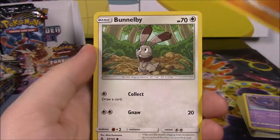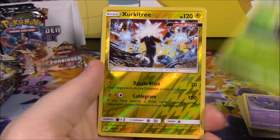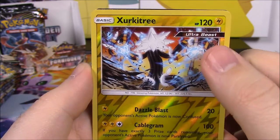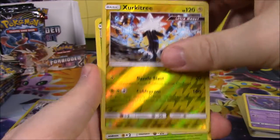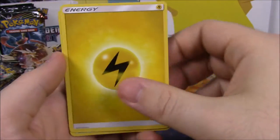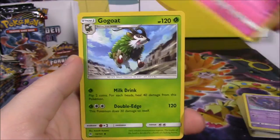Next up we have a Magnemite, Cubone — I like that Cubone art — Bunnelby, Snover, Scatterbug, and a Xurkitree Reverse Holo, which looks cool — and this is an Ultra Beast, so that's awesome to get that. It is a rare too, so we got a Reverse Holo rare, and a Vivillon as our rare card there. I like the Xurkitree much better. Electric Energy, Lysander Labs, DNA, Gogoat, and the code.